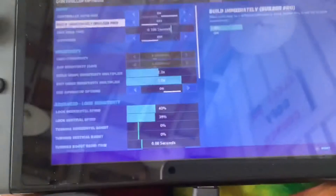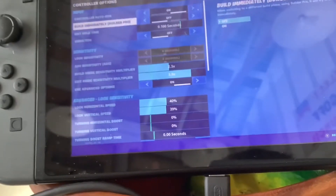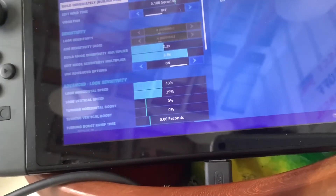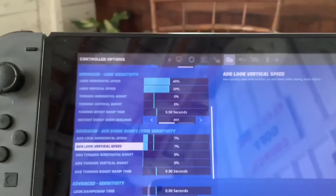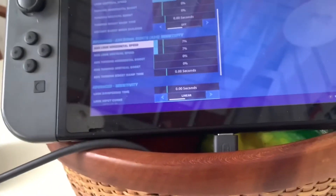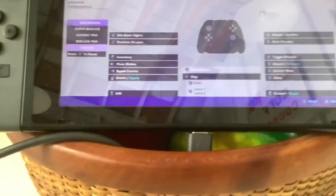Save zone is on full, auto run on, build mode is builder pro, hold time 100, edit vibration off. Look sensitivity intensity is normal, build 2.3, edit 3.9. Advanced look sensitivity: horizontal speed 40, vertical speed 39, turning boost time zero. ADS horizontal and vertical speed both 7. Look input curve linear, aim assist shrink 100, dead zones both 20.